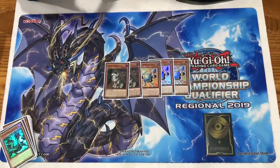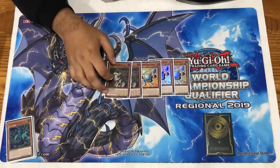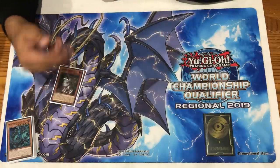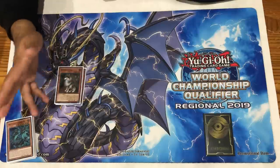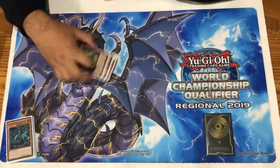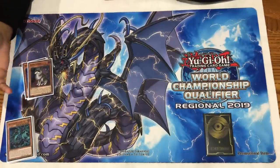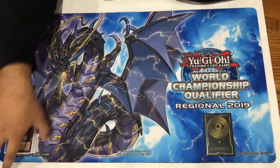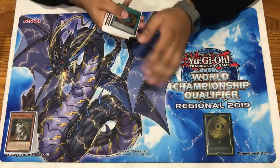Thunder Dragon is very similar to Salamangreat in the sense that if you get to turn two you usually win the game, because you can grind and out-resource most opponents. I decided to cut the triple Phantasma, triple Ash Blossom, and two Ghost Ogre in favor of more consistency cards - and cards that are super powerful against Orcus going first, the mirror match, Lunalight Orcus, Cyber Dragon Orcus, and all those combo decks currently out there.